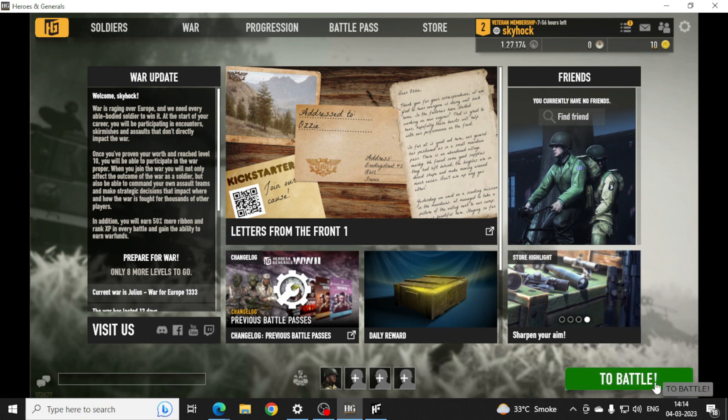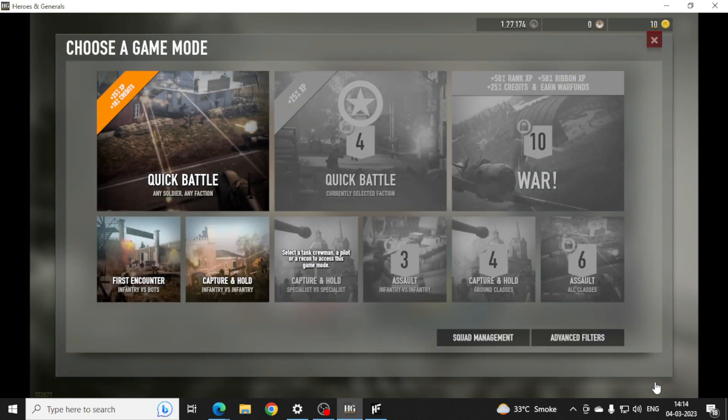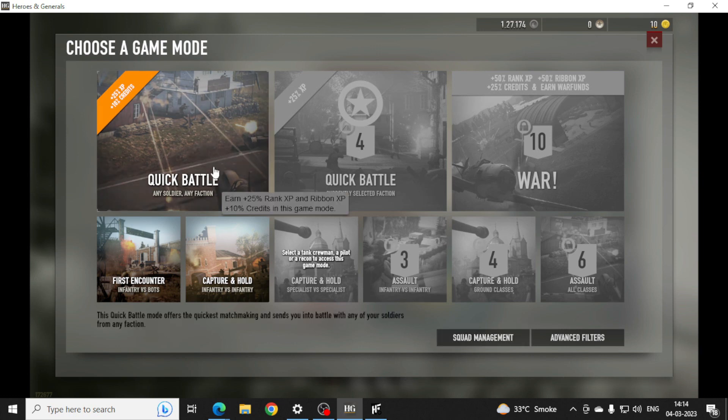So if I start the battle, I will give you a mission. Here you will find the United States and two countries — Germany and one other country. So here we have a quick battle.